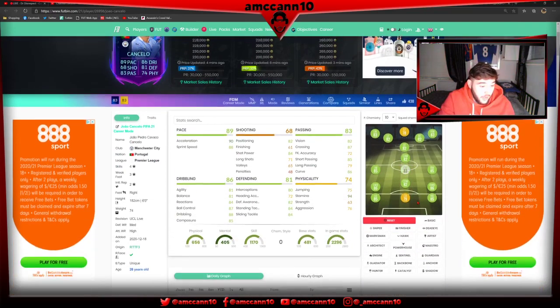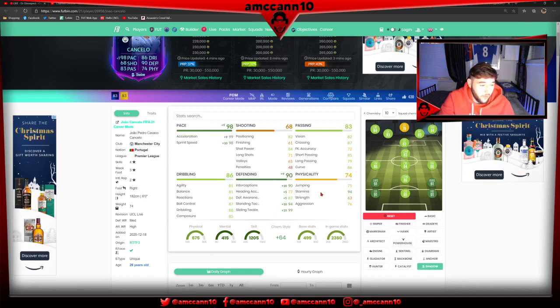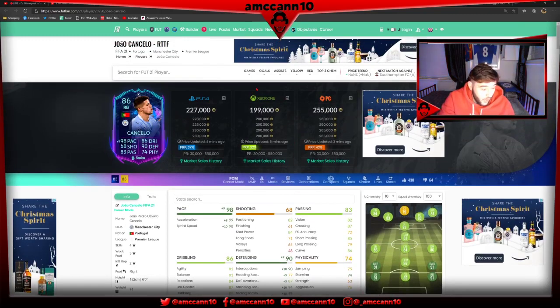Cancelo - again very very nice. Stick a shadow on this guy and he's a 91 right-back, getting that maximum pace, passing and dribbling for a right-back is very very top tier. Defending with that shadow is very very nice and that stamina is absolutely banging. Another good right-back card - again a live item which you'd expect to get upgraded with Manchester City.